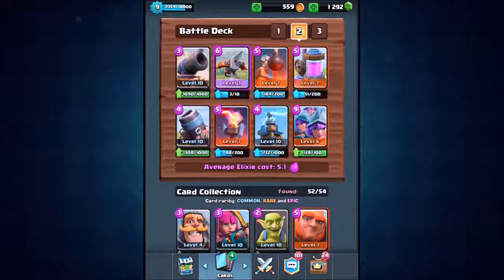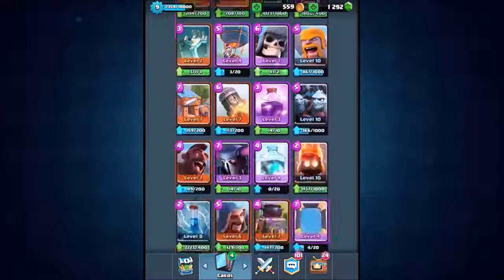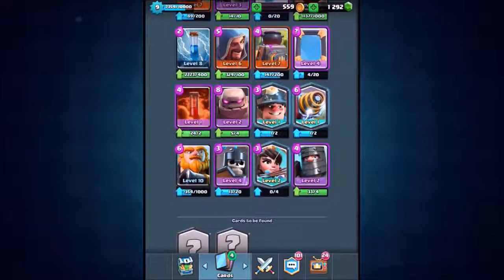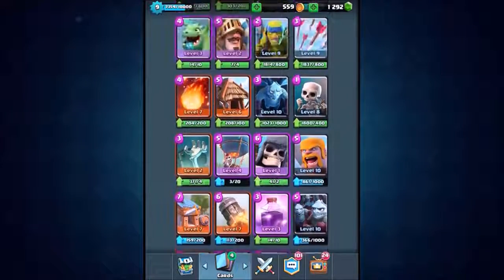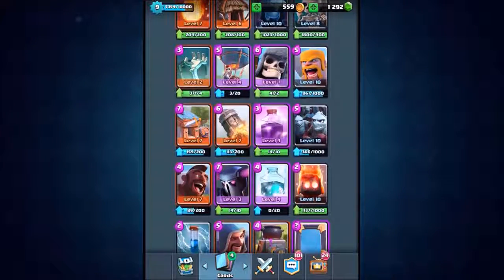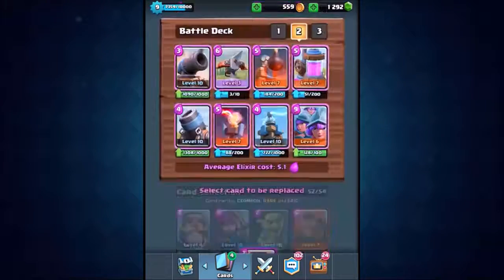So as I said, we are keeping the elixir collector so that can stay inside of the deck. Let's see how many of these spawner cards we can get. Now the one I always seem to forget about is the tombstone, so we're going to put the tombstone in straight away, just because I'll probably forget it five seconds later.